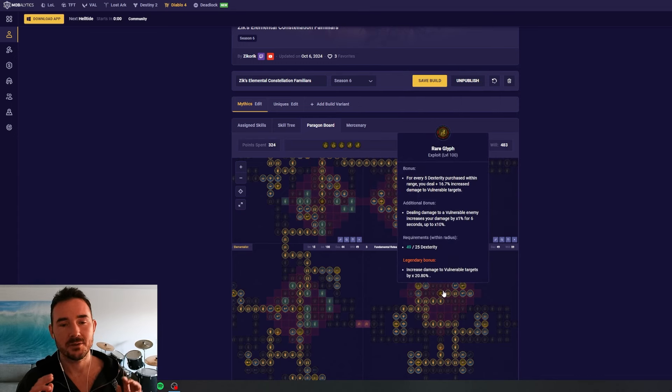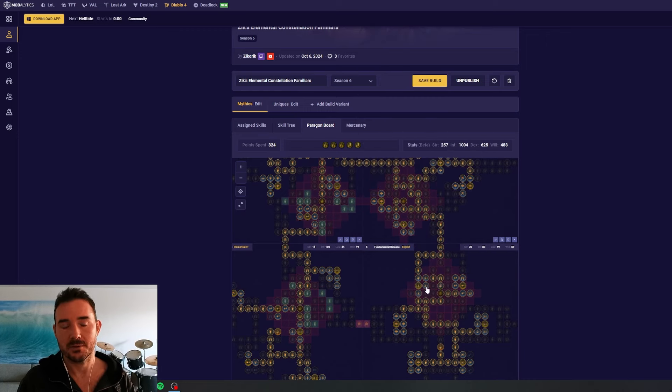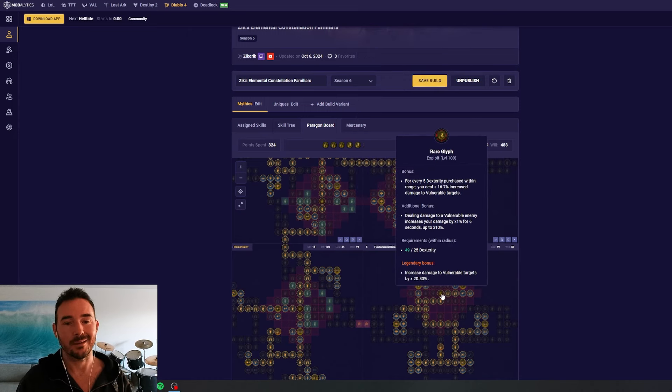Our last two are the well-known staple sorcerer glyphs: Destruction and Exploit. Your build's going to want to be focused on crit if you're using Destruction, which most endgame sorcerer builds are because it's a huge source of damage increase. And same thing with Exploit — you're going to want high vulnerability uptime, which most endgame builds have. Like if you're rocking Winterglass with Frozen Orb, you'll just have 100% vuln uptime on everything just by summoning your conjurations.